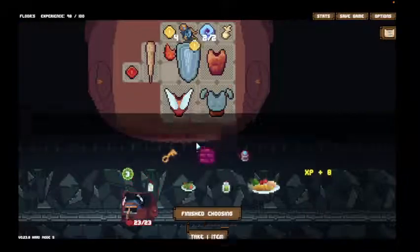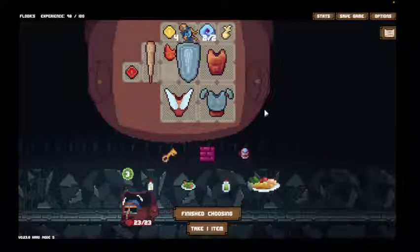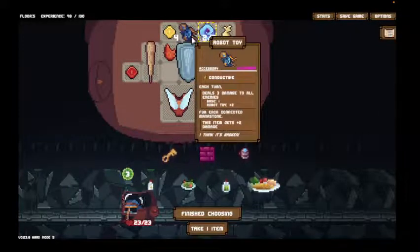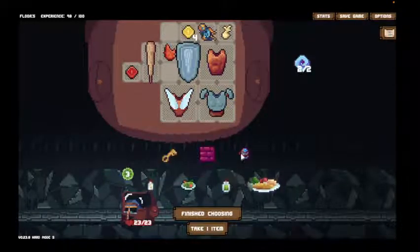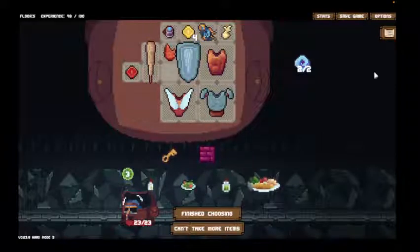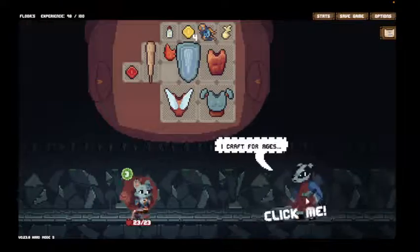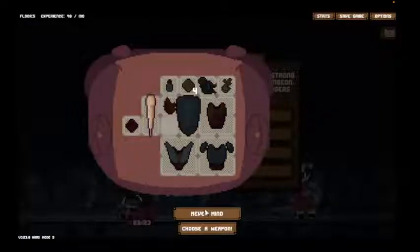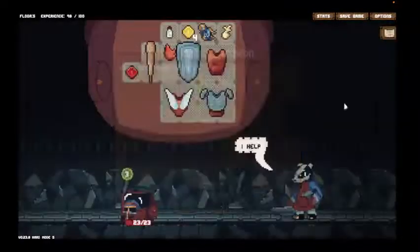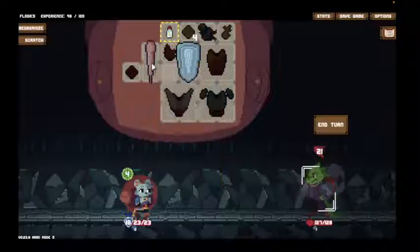And there we go. I think tossing the mana stone is actually the play here, so that I can grab the cleansing potion. Cleansing potion has a big benefit when we get to the final floor. Let's just throw all of the debuffs on this club — plus two poison. I never go poison. Let's go poison. Why not?